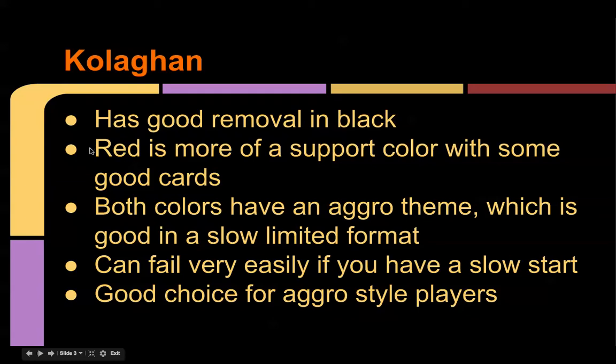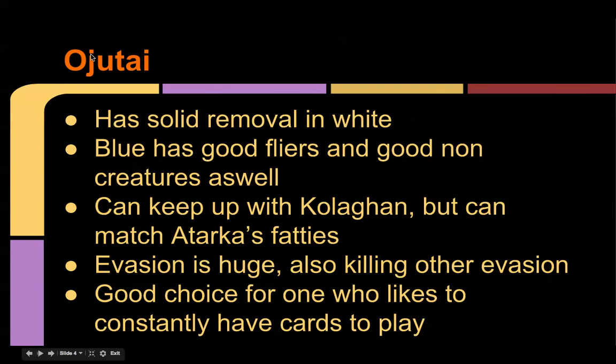Next is Kolaghan, which has good removal in black as I mentioned, but red isn't that great — it's more of a support color with a couple of good cards. Both colors do have an aggro theme, which is good in a slow limited format if you can kill them before they get their bombs out. However, it can fail easily if you have a slow start, because a 2/1 is not going to match up against a 4/4 flyer. It's a good choice for players who like aggro.